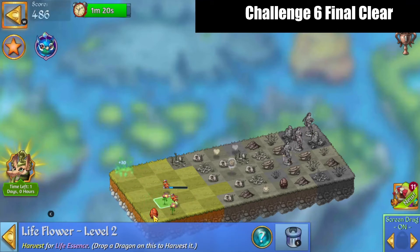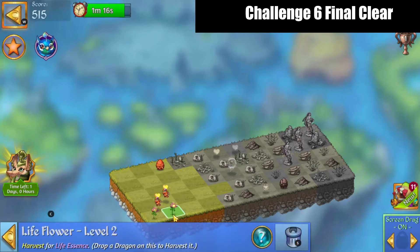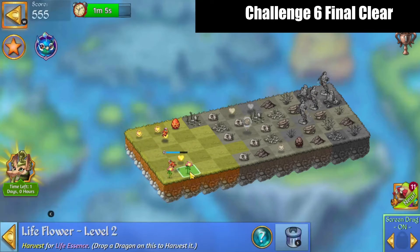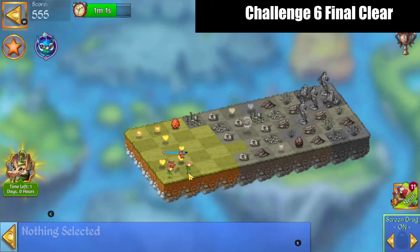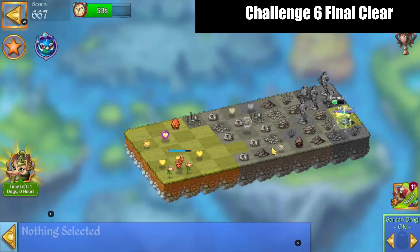Get harvesting some essences — we're going to make some combos to heal out those Gaia statues real fast. Merge those, and there we go, that's our first combo. Going to bring that over.